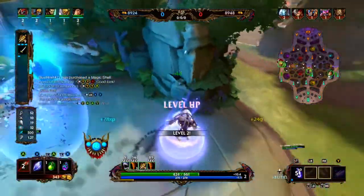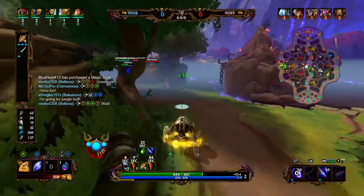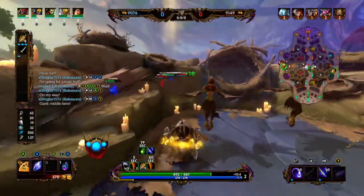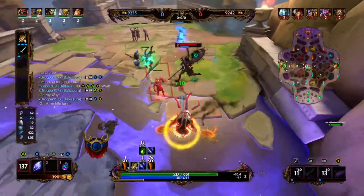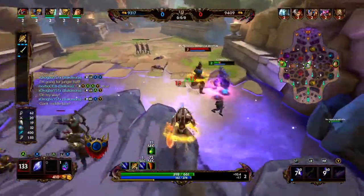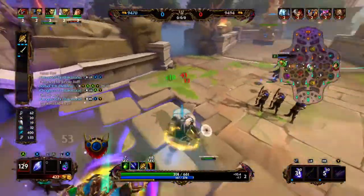Belona took too long, so she only got the large camp. I popped the health potion I got at start, and now I'm going to blink in the middle. Jump, do some damage to that Kronos, start basic attacking. I got hit by his one, now I peel off to start attacking Ravonna to peel for the Agni.